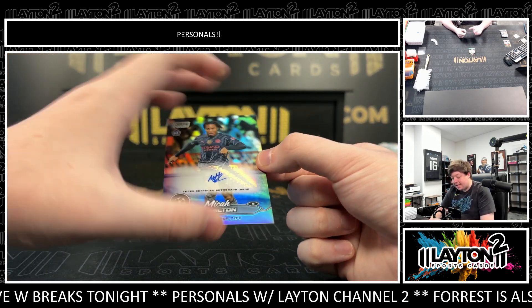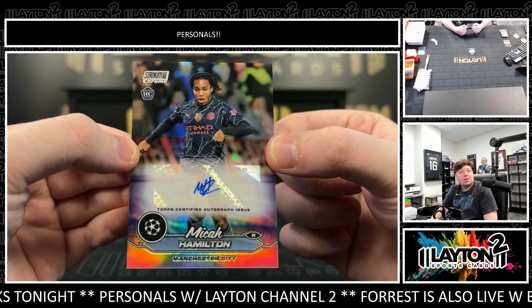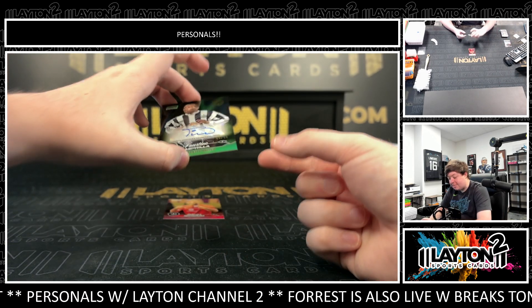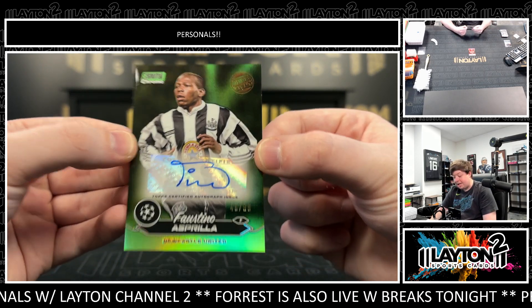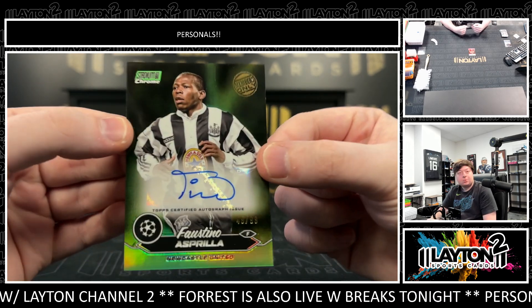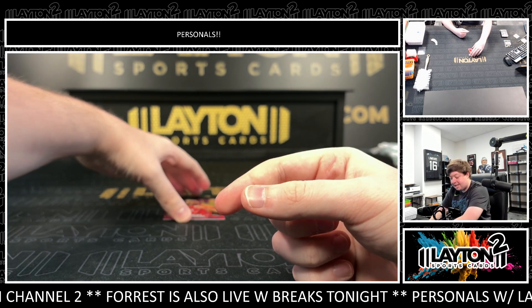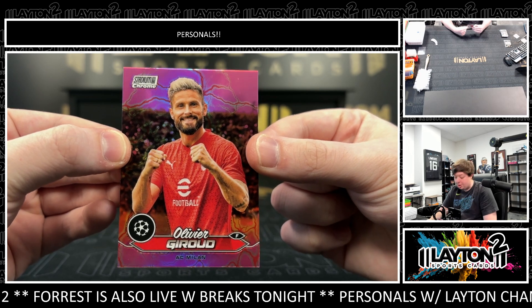First off is going to be Micah Hamilton, rookie refractor auto for Man City — Micah Hamilton. And behind it is a green members-only autograph of Fazio or Asprilla, 2 out of 99, 49 out of 99, for Newcastle. And behind it is an Olivier Giroud pink charge.